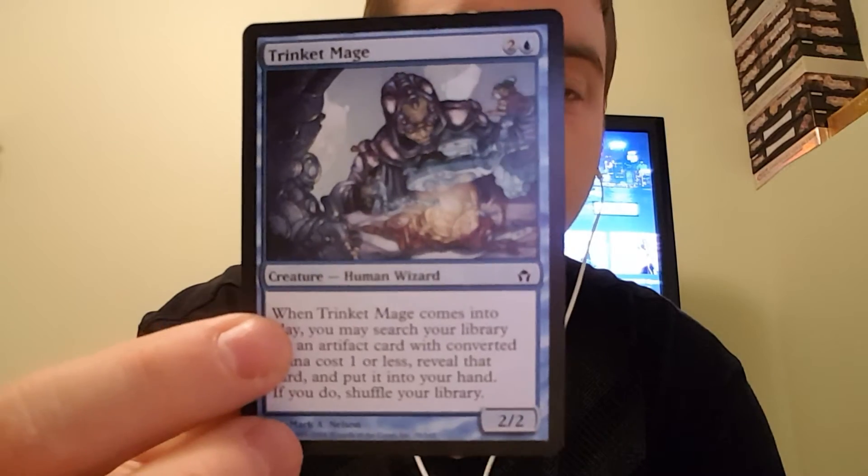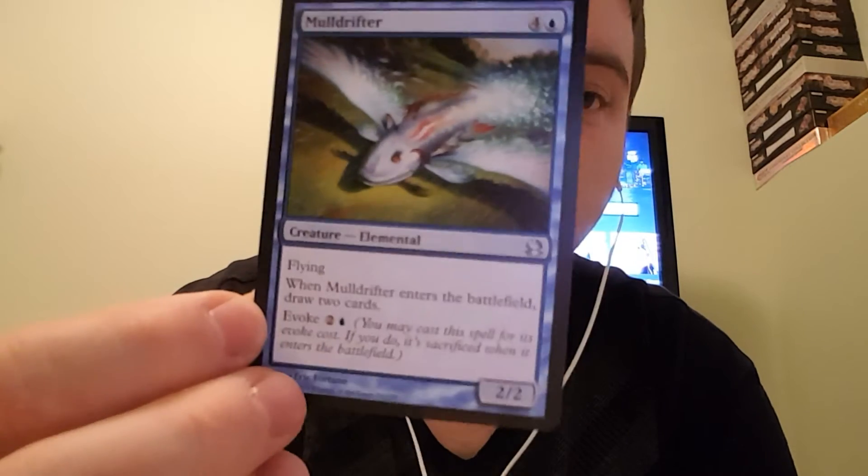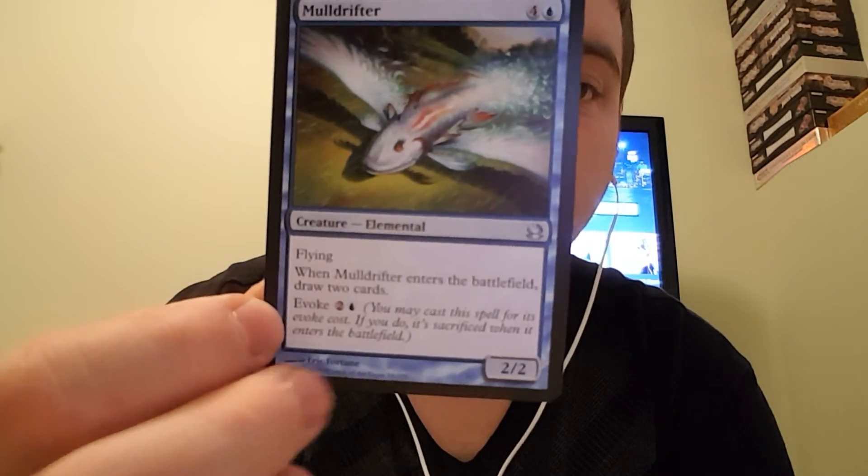Trinket Mage — you search your library for an artifact with 1 or less converted mana cost, usually a Sol Ring, or more like a Tormod's Crypt if they're using graveyards. Maldrifter has flying and evoke 3. When it enters the battlefield, draw 2 cards.